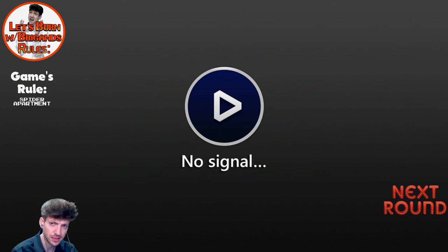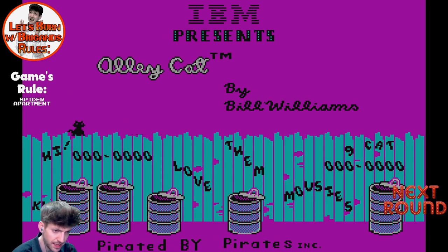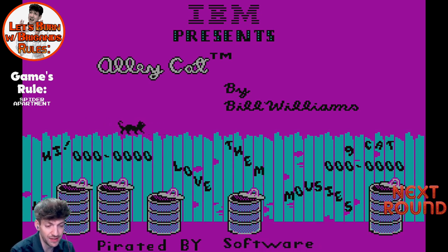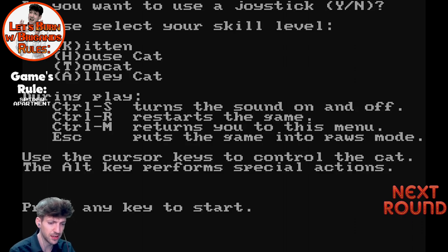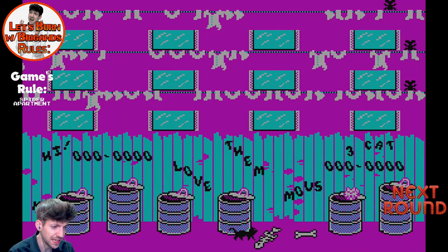Alley Cat by Bill Williams — old school. This is the pirate version; I have the real version on floppy somewhere, which is a little hard to come by now. We did the fan-made remake — Alley Cat Remake Reloaded 2.0 or something — that was fun, you can check that out on Let's Play with Brigands. No joystick, I'm a kitten, I'm good to go. What a fun game.